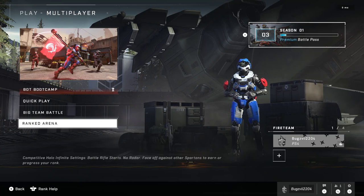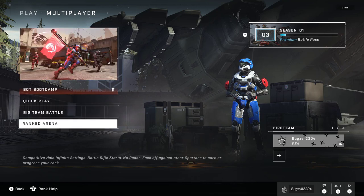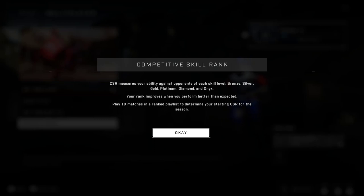A quick tip: when you're in the multiplayer menu, hit the right stick or press G if you're on keyboard and mouse and it kind of explains your rank to you. Your rank improves when you perform better than expected. So literally, the game sets a requirement in its own system, and if you exceed that, you gain XP and keep leveling up in your rank. Like I said, it's very skeptical.